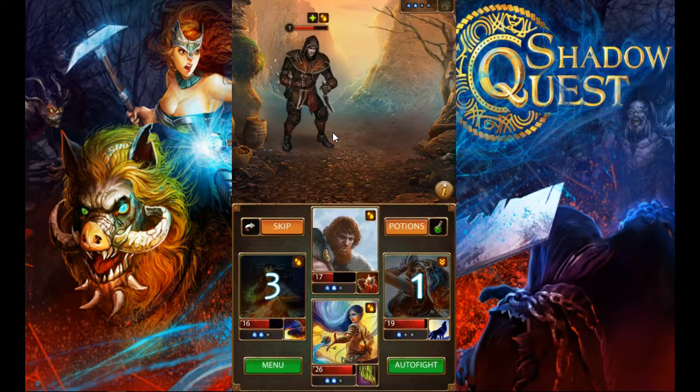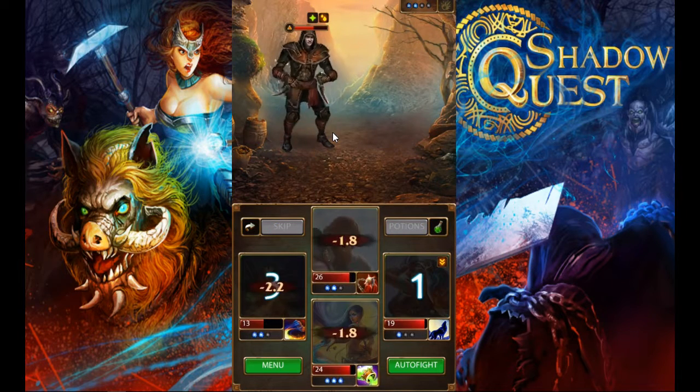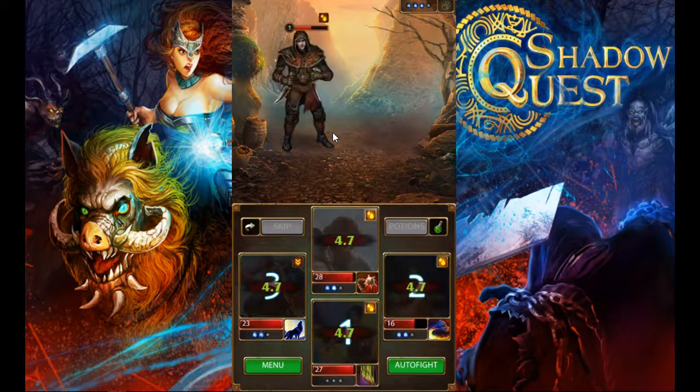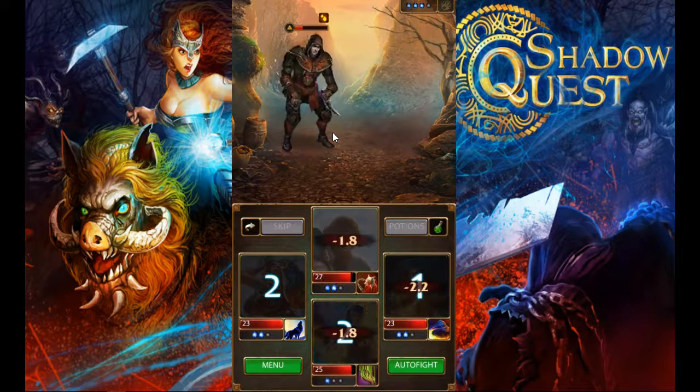We can swap her and now her ability will be different — she's going to be a healing type in the back, whereas if she was on the left side she'd be dealing damage. We swap her over because on the right she couldn't attack there, so we're just going to keep healing up right now. That's the gist of the game — a new twist on the old-school turn-based RPG.